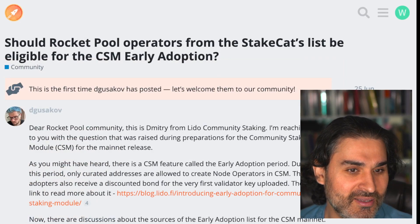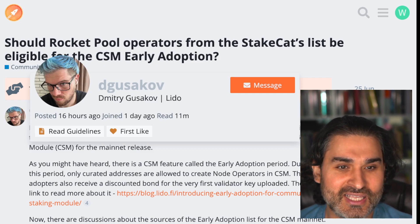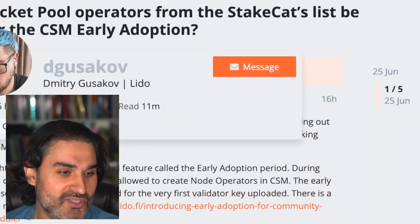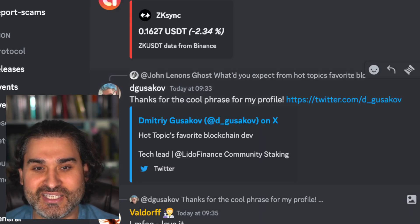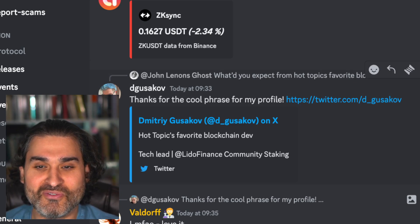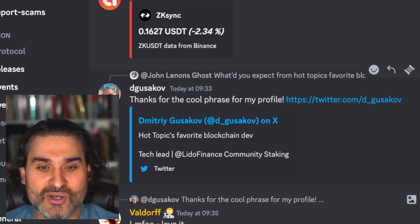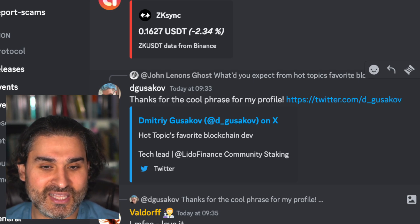John Lennon's Ghost said the comment about not wanting to come off as a vampire attack while advertising on the forum is 'pretty disingenuous,' adding: 'What do you expect from Hot Topic's favorite blockchain developer?' — a jab at Dimitri's appearance. Dimitri actually took it in stride, saying 'thanks for the cool phrase for my profile' and adding 'Hot Topic's favorite blockchain dev and tech lead at Lido' to his Twitter bio, which was actually kind of funny.